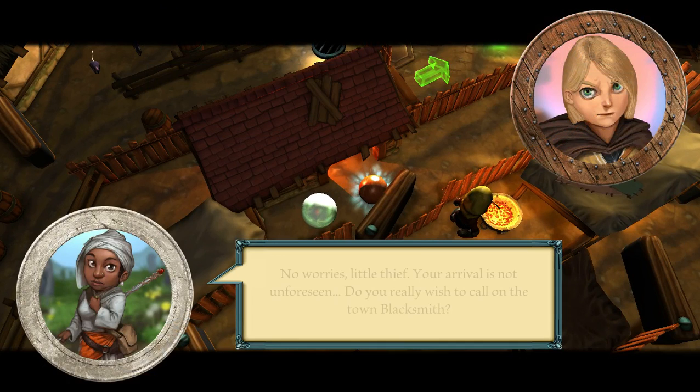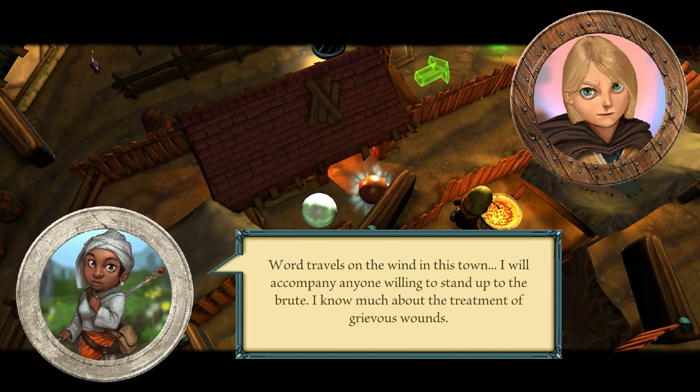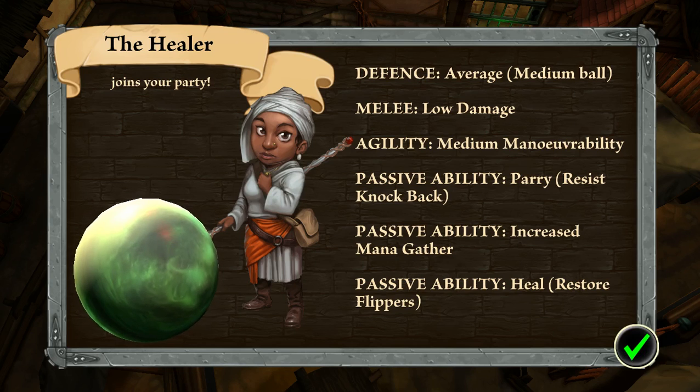Please excuse us, it is passing through. Cleric maybe? Your arrival is not unforeseen. Do you really wish to call on the town blacksmith? Word travels on the wind in this town. I will accompany anyone willing to stand up to the boot — I know much about the treatment of grievous wounds. When you put it that way... must be a healer. The healer joins your party — defense average, agility medium, rally low. Can parry as well. Increased mana gather, heals flickers — I wonder what that means.